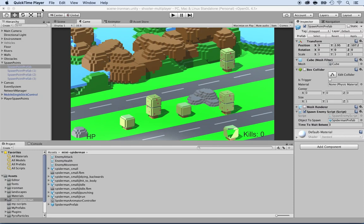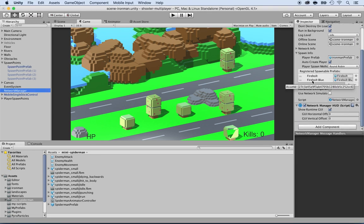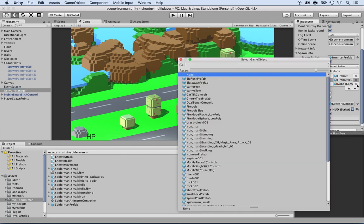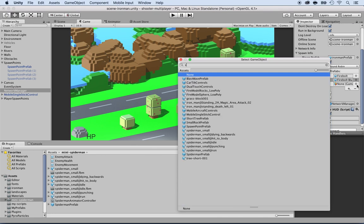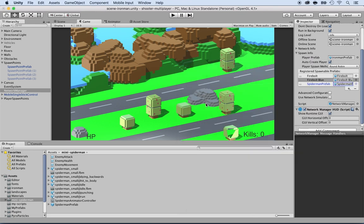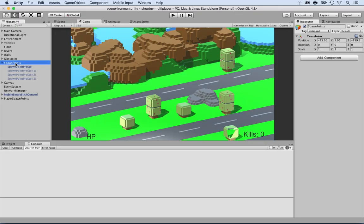We need to tell the network manager that we want to spawn the enemies. Click on the network manager, and just like we added the fireballs and the fireball blue for the register spawnable prefabs, click on plus, and where it says empty, we're going to select the Spider-Man prefab. Click on Spider-Man and select the Spider-Man prefab. Make sure you have the three of them here and we're good to go.